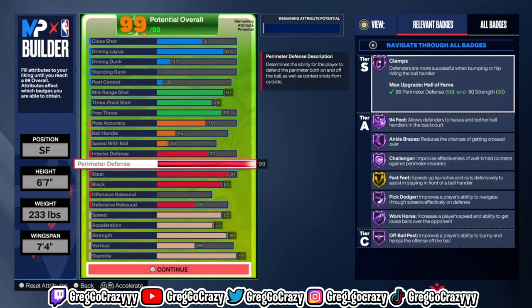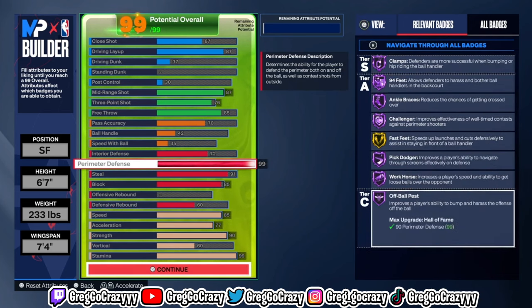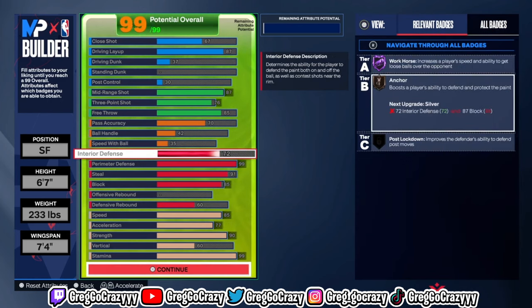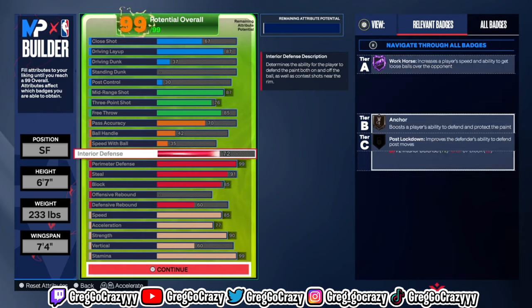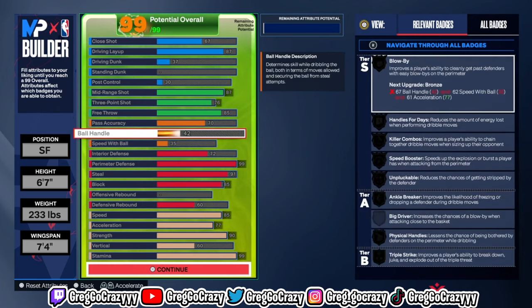Look at the defense on this build — it is nice. You get gold fast feet, which is good enough. I get gold fast feet even on my six-foot point guard build. I put the speed up to 85, and at this point I was really just trying to tweak stuff to make this build perfect.